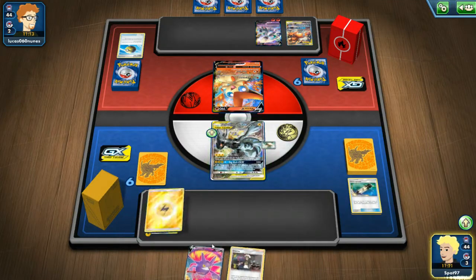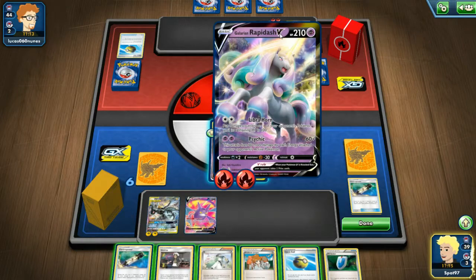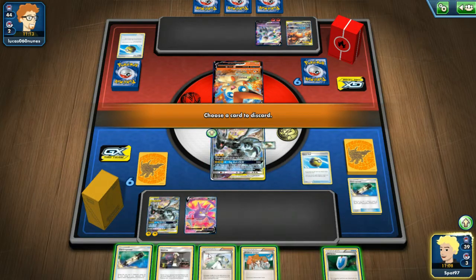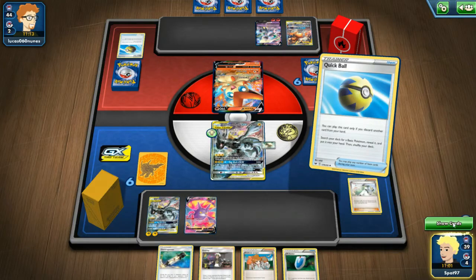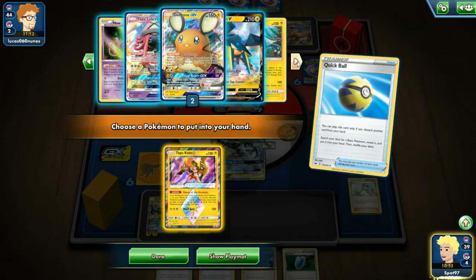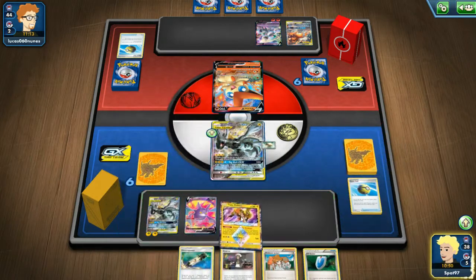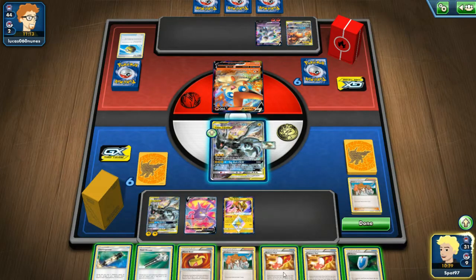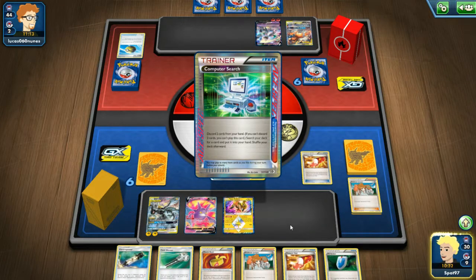We'll grab the Crobat because we can play our hand down to a small size and still have the option to Dedene later and dig even further. We'll Electro Power, attach to the active, attach to the bench, then Crobat for five. I don't want to Guzma just yet because it prevents me from hitting a Max Elixir. I don't have a Lightning energy in the discard unfortunately. So I'm going to Juniper instead - we don't hit an energy but we do hit the Computer Search, so we can Computer Search for the energy or the Thunder Mountain stadium.